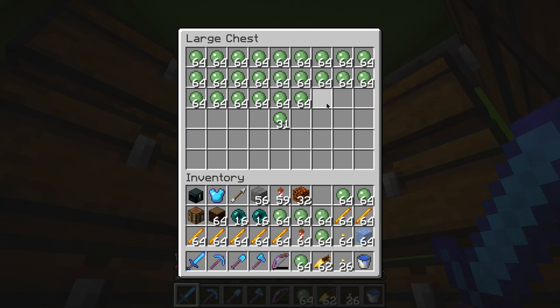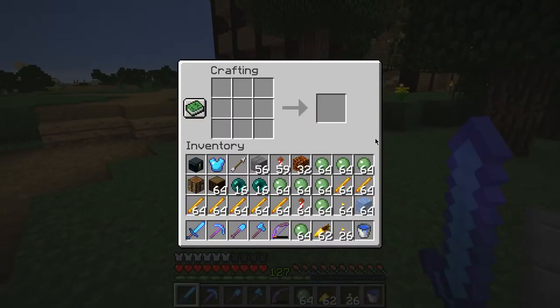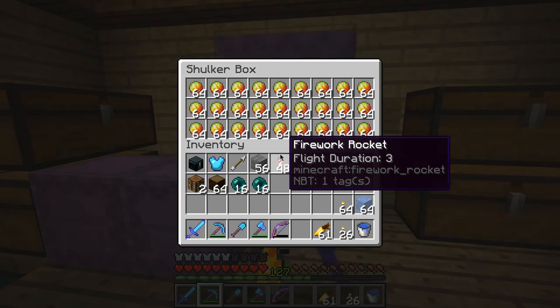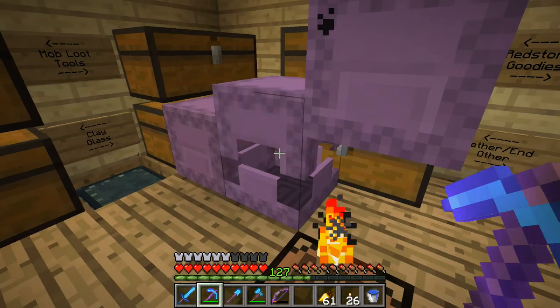We'll see. Let me just get everything here and I'll see how many I can make in total. From two shulker boxes of magma cream, which took quite a long time to craft up, we only get half a shulker box of magma blocks. We also have a few more from what we started with earlier, but this is going to take a long time to get a few shulker boxes.